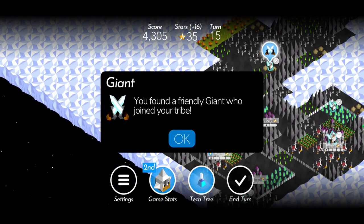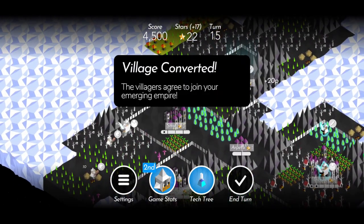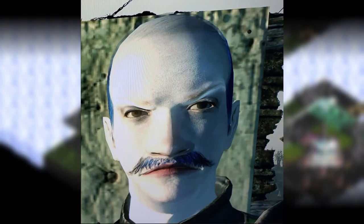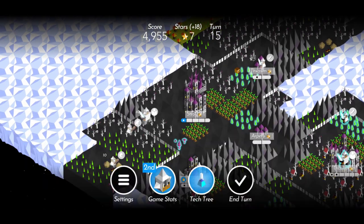You just got absolutely nanaed by your brother in a game of Polytopia, and you want to know how you can absolutely slap him into the fifth dimension in the next game. Well look no further, because the Bean Stealer is here to help. In this video I will explain the method you can use to never lose a game of Polytopia ever again. Let's get started.